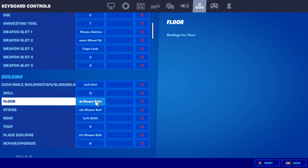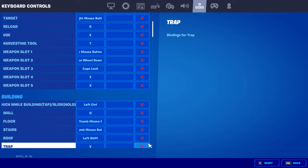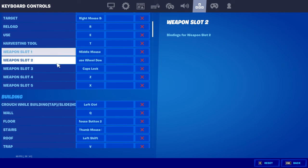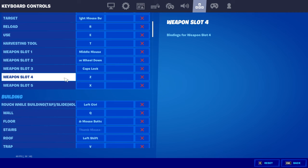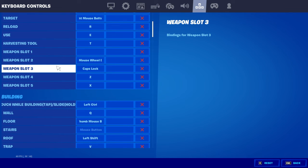My reload is R, use is E, harvest tool is T. For weapon slots: weapon slot one is the middle mouse button — that's the scroll wheel when you press it down. Weapon slot two is mouse wheel down, weapon slot three is caps lock, weapon slot four and five are C and X. That's where I have my shotgun, AR, SMG, and sometimes heals.